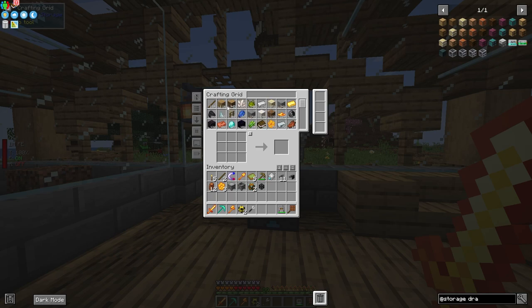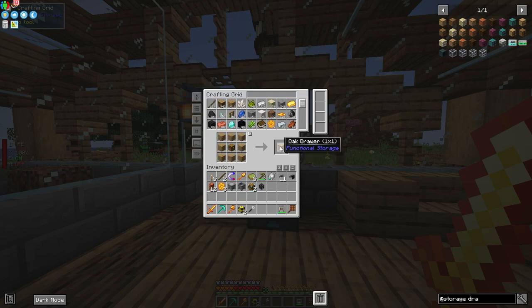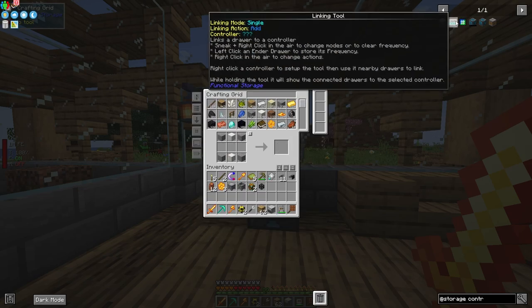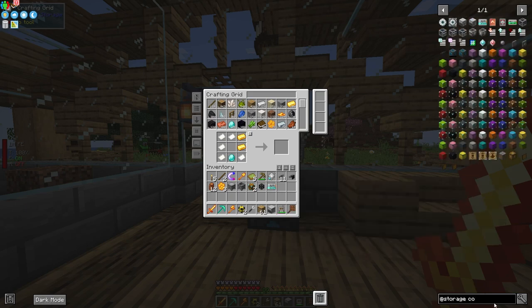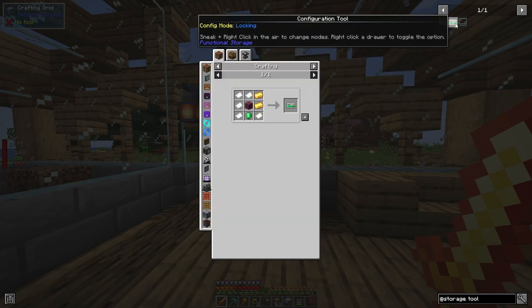Let's go ahead and make 64 oak drawers — all it takes is a bunch of chests. From here we're going to make a storage controller, which should be in the Functional Storage section. We're also going to need a linking tool, which does require a drawer to make. We'll also need a configuration tool — important because it has a locking feature that we'll use.